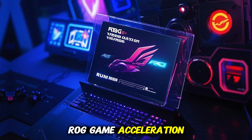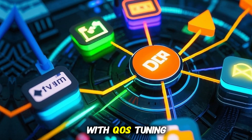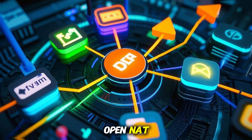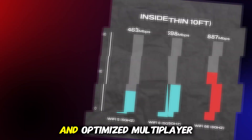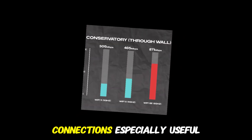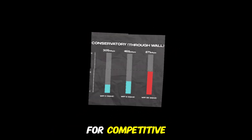The ROG Game Acceleration Suite includes QoS Tuning, Game Boost, and Open NAT, giving you prioritized gaming traffic, reduced ping times, and optimized multiplayer connections — especially useful for competitive FPS and MMORPG gamers.